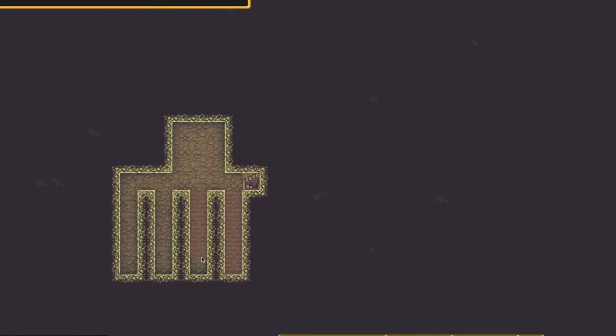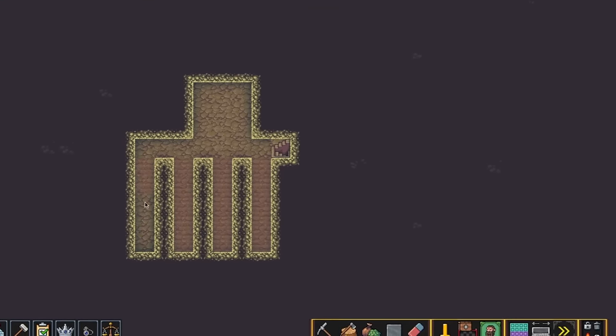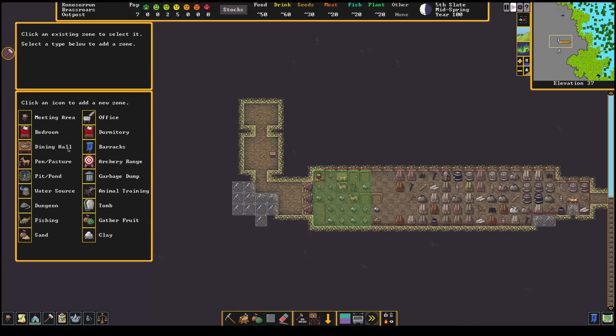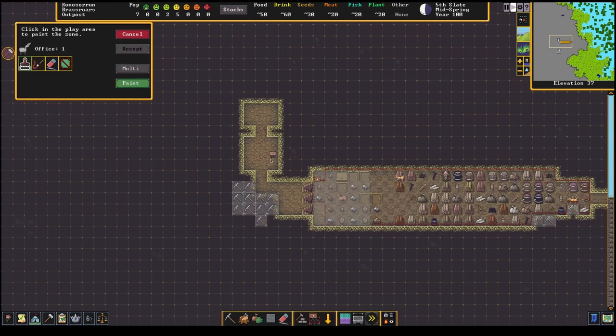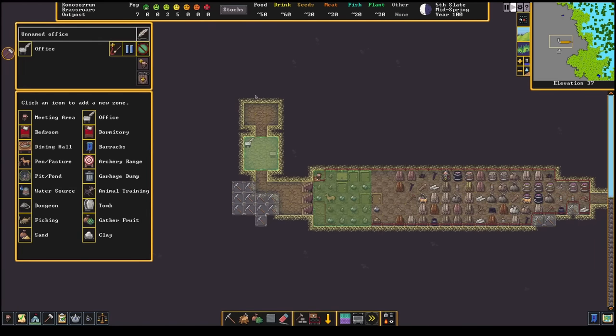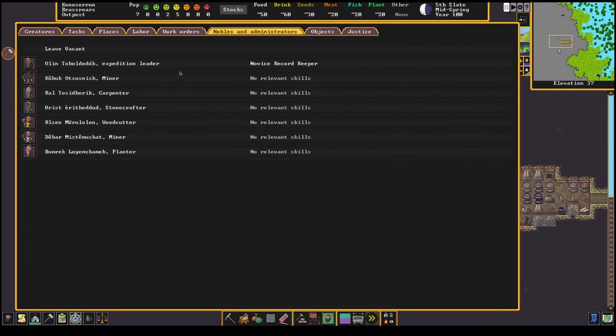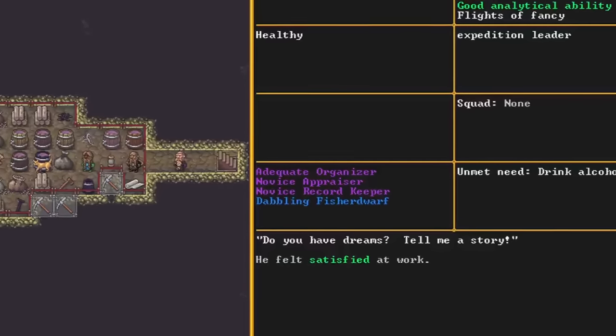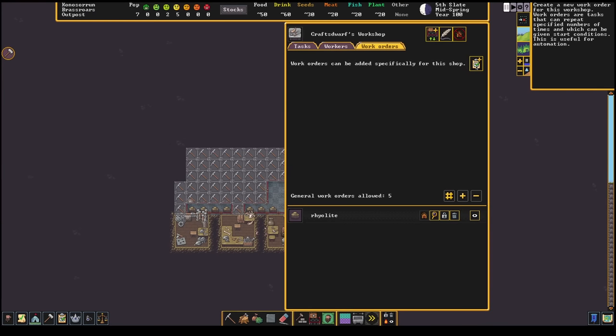The wagon did bring some food and drink, but it's going to run out before long. Without anyone dedicated to checking the stocks, everyone only has a rough estimate. Olin, the expedition leader, sets up and carves out a small space to be an office, then designates himself as manager, broker, and bookkeeper. He's more fit for this than other physical labors, and no one complains even when he starts issuing work orders.